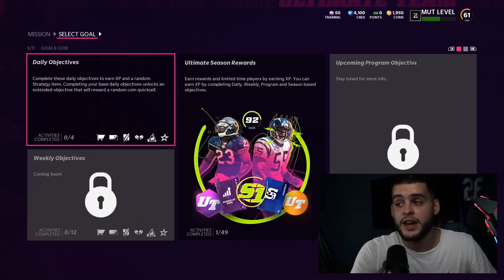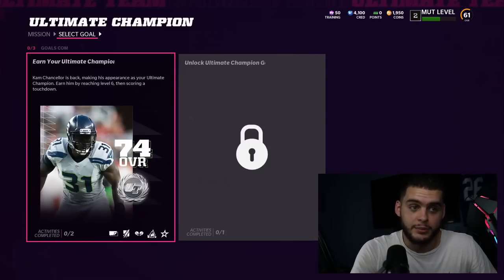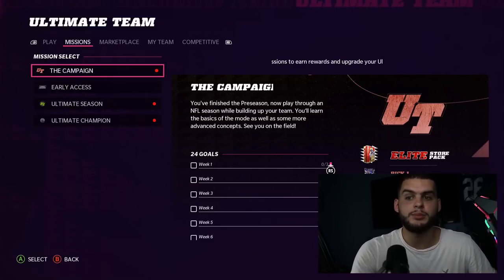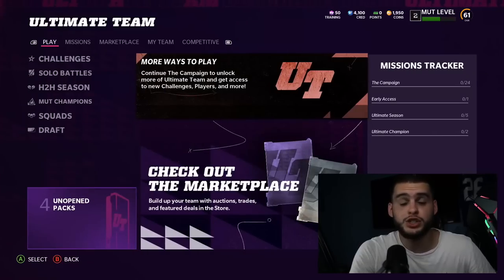Then in Ultimate Champions, which you unlock by reaching level 4, you get a Cam Chancellor — that's 13 or 14 free elites total. And these are just the ones we know about right now. There could be superstar MVP solos dropping on launch tonight that give you even more, so we're already looking at 13-plus free elites.